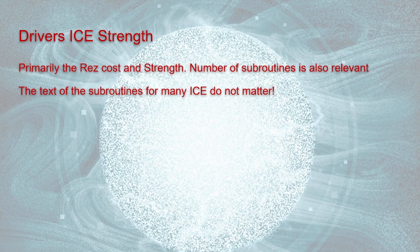When you evaluate the strength of ice, there are really two things you're looking at: the rez cost and the strength. The number of subroutines is relevant, but the actual text on the subroutines almost doesn't matter for virtually every piece of ice you're evaluating. This might seem a little weird — it means a lot of the text on ice is not terribly interesting. This is part of the reason the network designers are saying they're looking to depower ice generally, because ultimately ice is, to some extent, just a mathematical engine that keeps the game flowing.